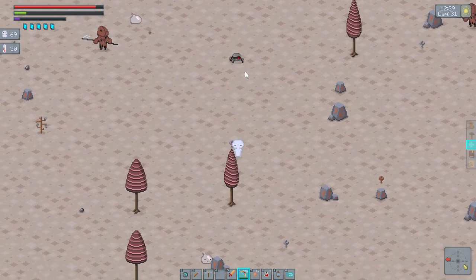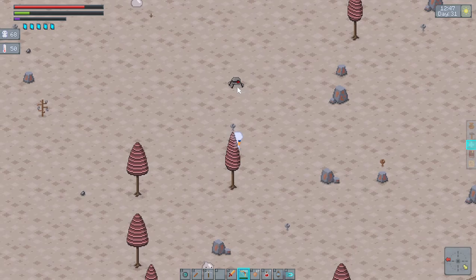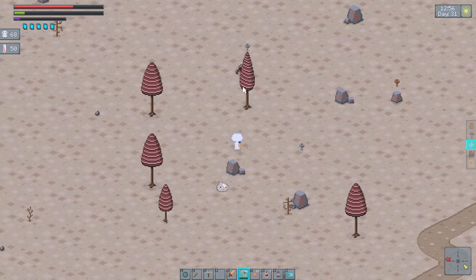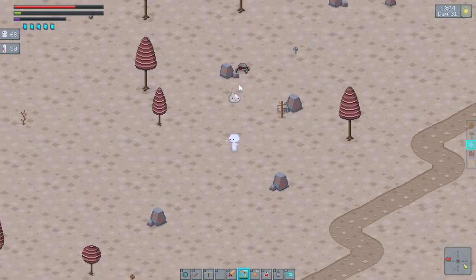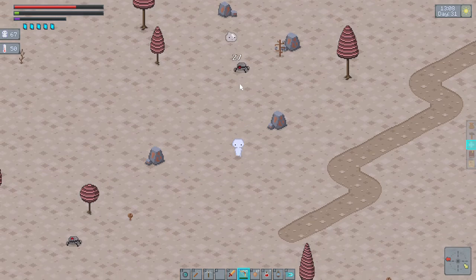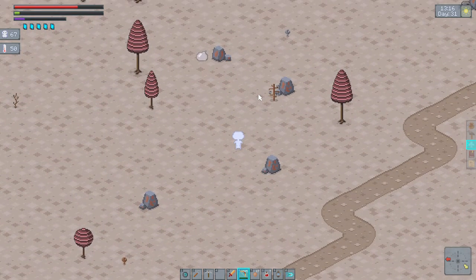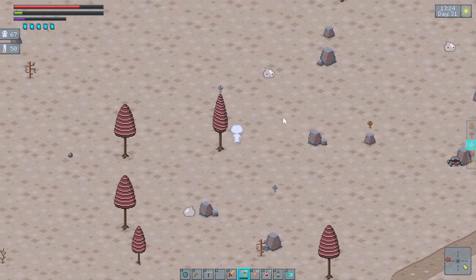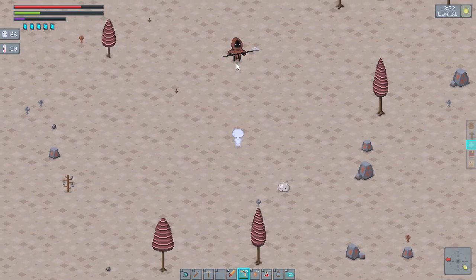I hope it's easier to hit them from below than from the side. That's because the hitboxes are larger from below than the side. Got them. Anyway, now we're at the markins. Here's a markin.